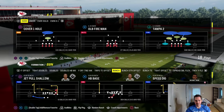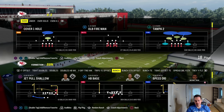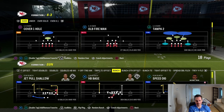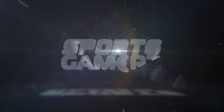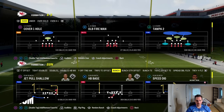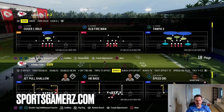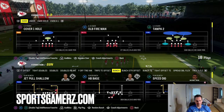In today's Madden 24 video, I'm about to break down the best red zone defense in the game that all the pros use to get stops in the red zone, prevent their opponents from scoring touchdowns, and win games. It is your boy Duke back here from sportsgamers.com, and the red zone is probably the most critical area of the field in Madden 24.